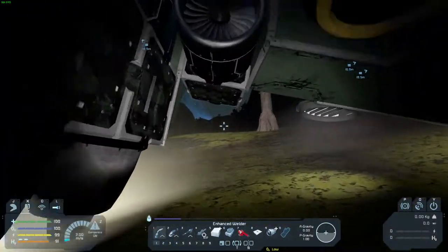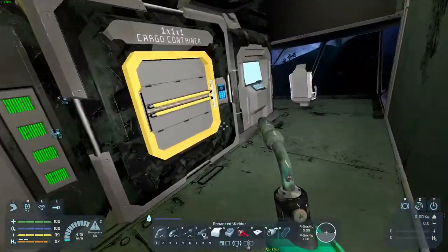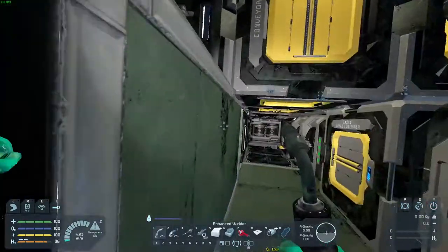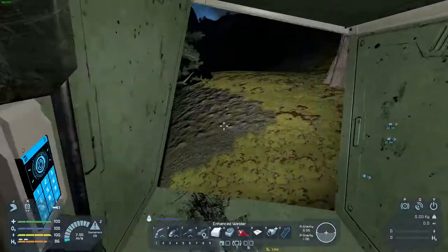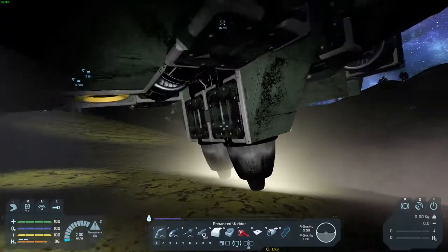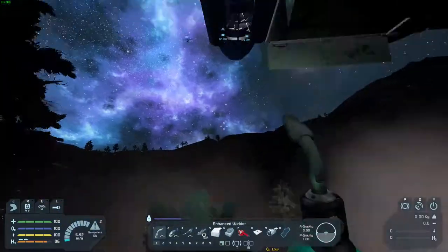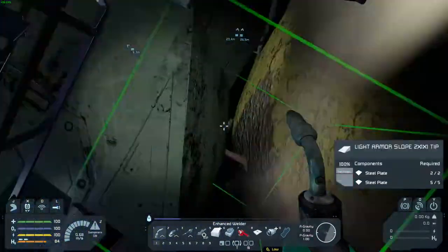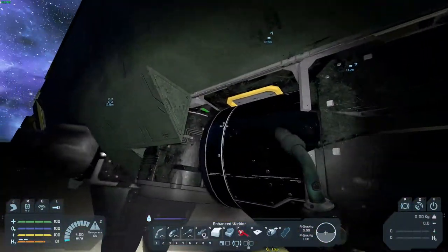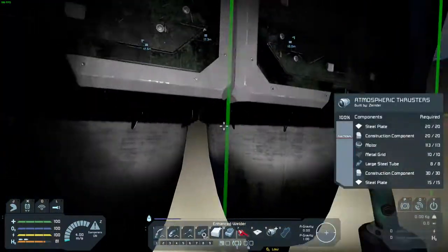I don't think the ship can move right now. Let's check out the power usage and the time remaining — three hours. But the reactors are currently turned off, so should be okay. Are you functioning now? One of you is still — oh, come on. I don't need both of these functional just yet. I kind of want to get it off the ground and floating — that's my real goal here.